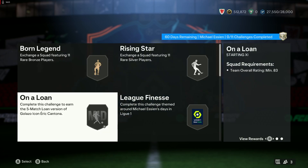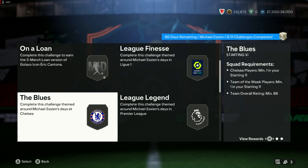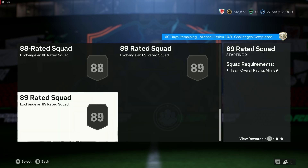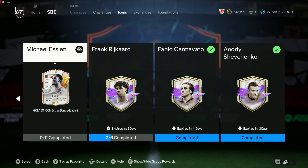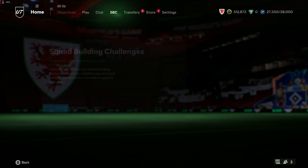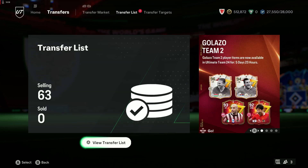The SBC has gold, silver, an 83, starting at 85, 86, 86, 87, 87, 88, 89, and 89. He's priced as you'd expect for an icon of his level, but there will be people who want him — definitely a card you'll see people getting and putting into their squads.